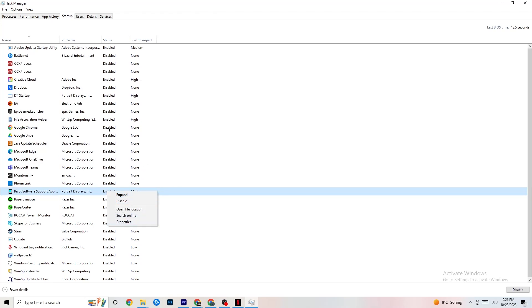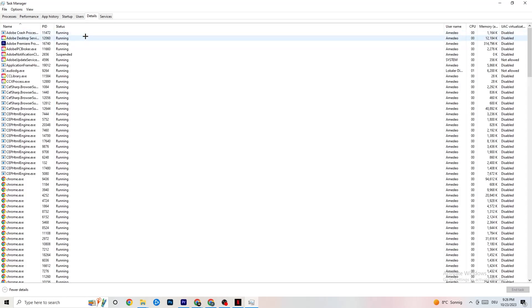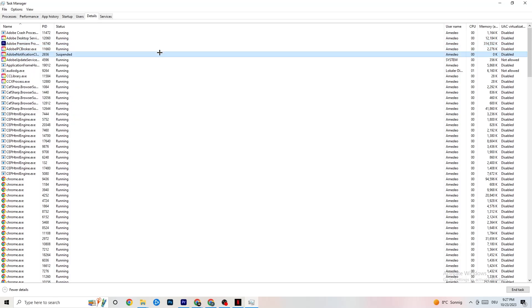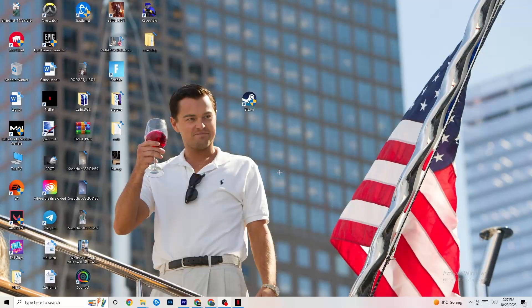Go to the Details tab in Task Manager. You need to have your game running for this. Right-click your game's process, go to Set Priority, and choose between Higher or Real Time. Check which one works better — this sets a performance priority for the game so your PC dedicates more resources to it. Once finished, you can close Task Manager.